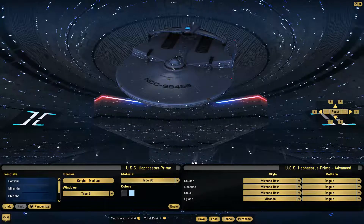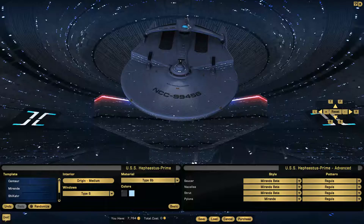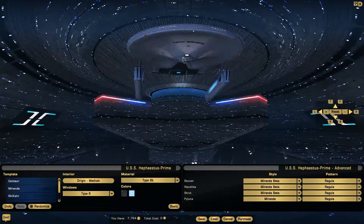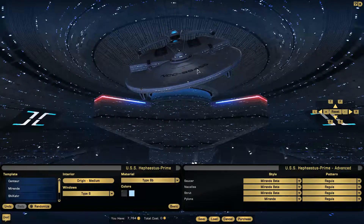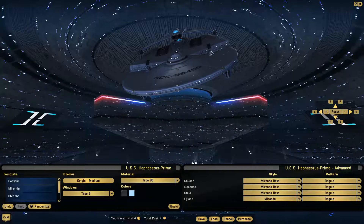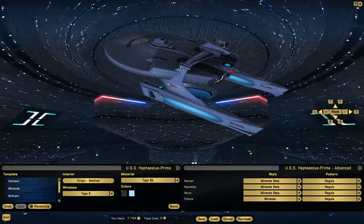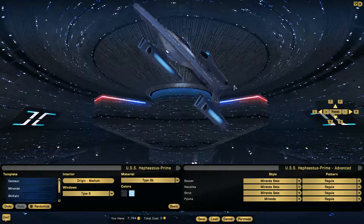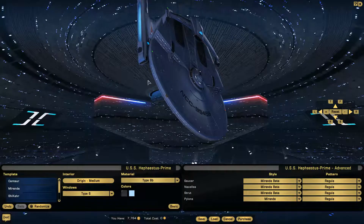This one is the updated version for the game — it's not like the regular Miranda. It's got a deflector dish up there, you've got the sensor dome, you can see the phaser arrays or banks, and the bridge is up here. There's an elegant kind of roll bar with torpedo launchers forward and aft, and I think those are heavy phaser emplacements. You can kind of see the Reliant shoot them in Wrath of Khan.